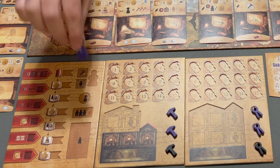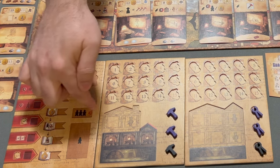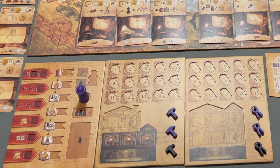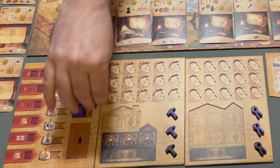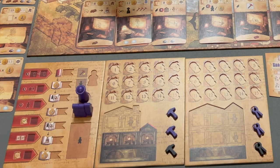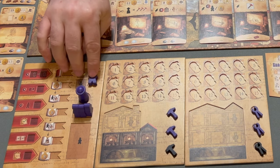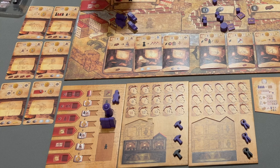On the player board, you're going to add your master in this round space and three apprentices in this space. It shows three apprentices and a coin with an X through it — that's because at different points during the game you will have to pay salary to your apprentices, but these three are free. Any additional apprentices you gain will go here. One apprentice is locked for now and can be unlocked later. The remaining apprentices will go here in the academy.